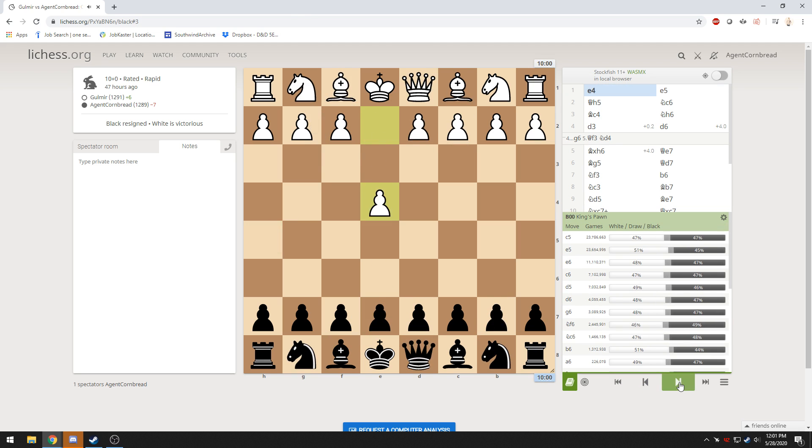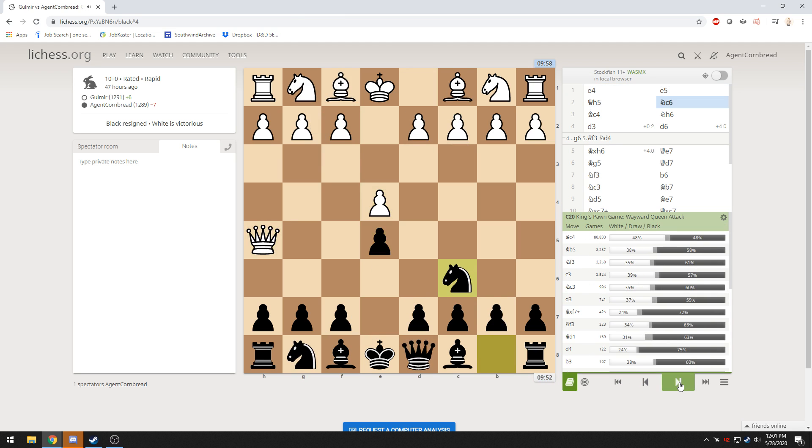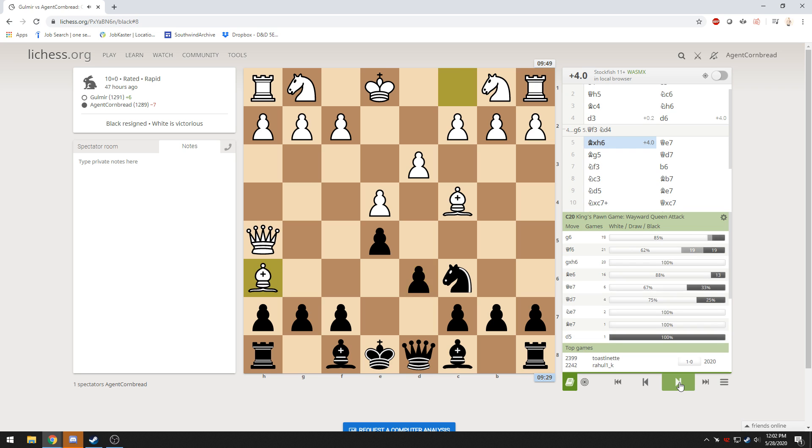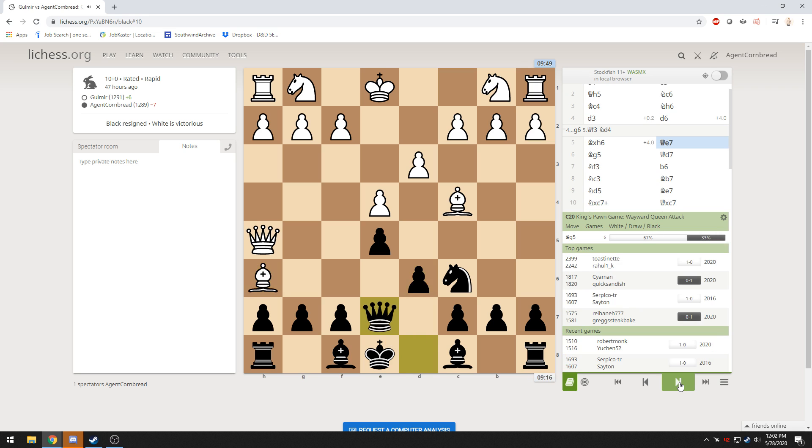Let's look at this: one move, two moves, three moves — on the fourth move of the game, I drop a full piece. That's brutal. And I can't take it back, because taking it back is checkmate.